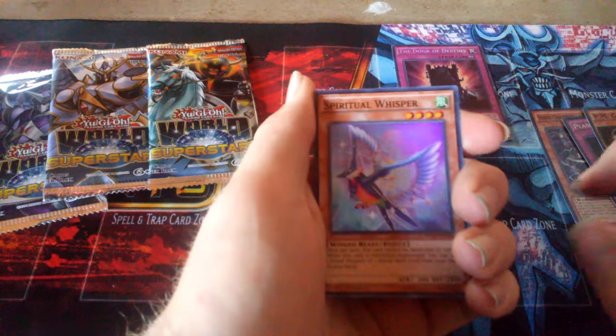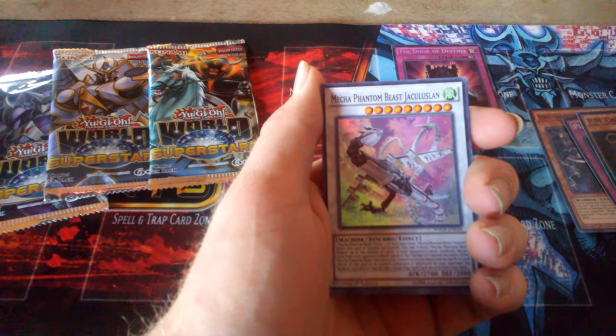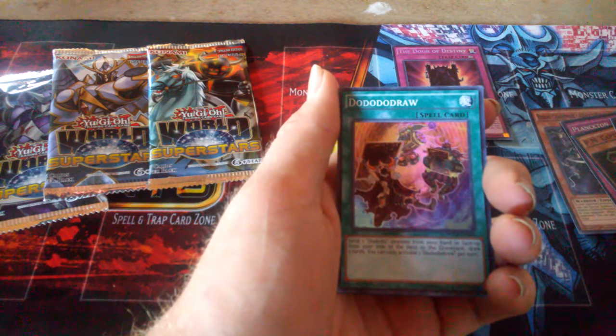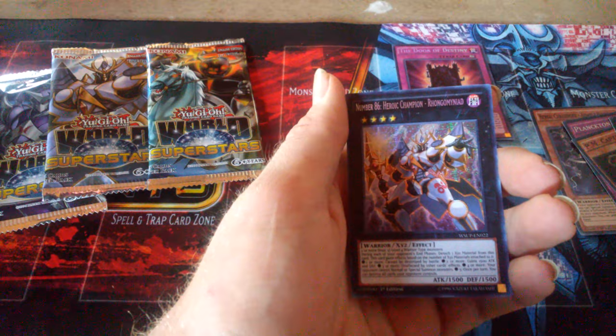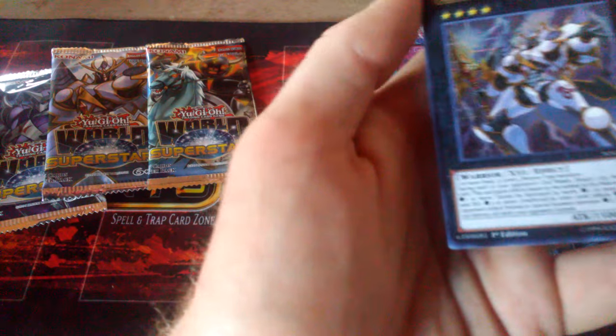Next pack. We got a Spiritual Whisper — cool looking card — a Phantom Beast Jackal King, Galaxy-Eyes Cipher Dragon. And we got Number 86, Number 86 Heroic Champion. Secret Rare. That's a cool looking card too.